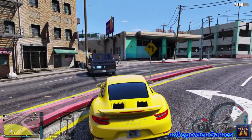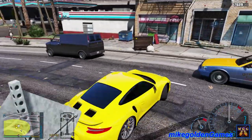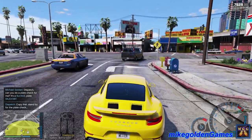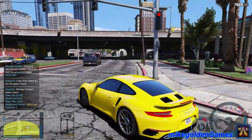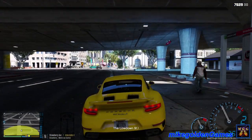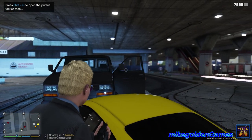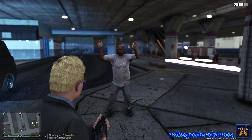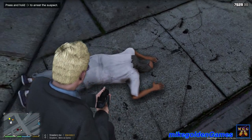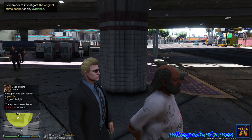Whoa, where are they going? I'm gonna pull over behind him. Let me get a plate check on him. The burrito — 394 JOV387. Three citations, owner's license is suspended. I'm gonna pull in front of them. Where's he going? Let's flip around and try to block them off. Stop the vehicle! Get out of the vehicle, watch your hands! Get on the ground right now — I'm not screwing around. Backup from local law enforcement. Dispatch, we got John Lost in custody. Remember to investigate the original crime scene for any evidence.